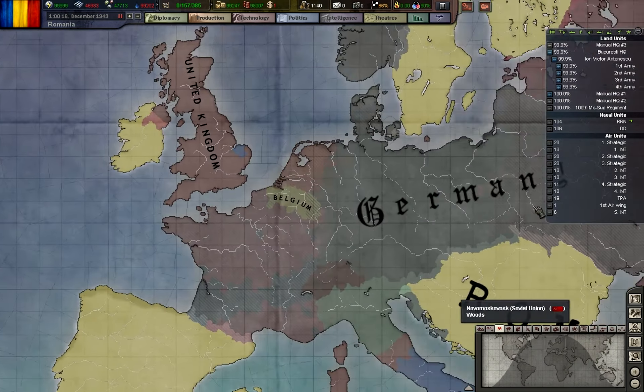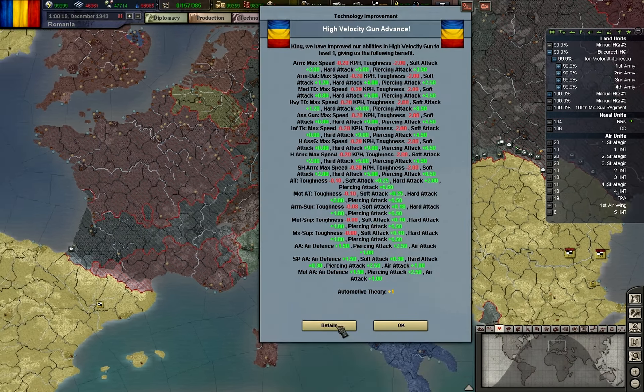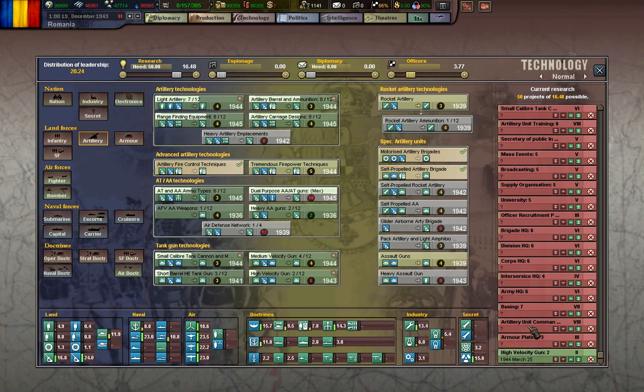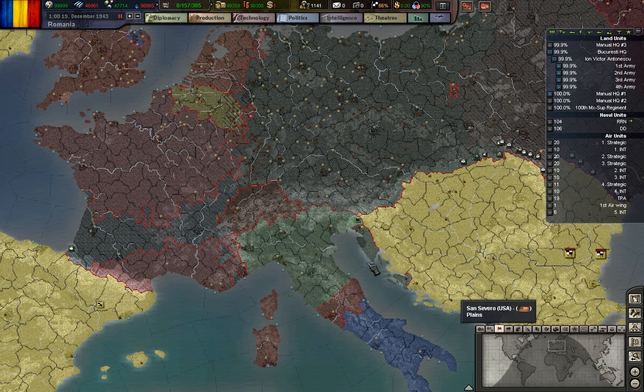It looks like the end of the Axis is near. The UK has liberated most of France, and the US is going up the boot of Italy.